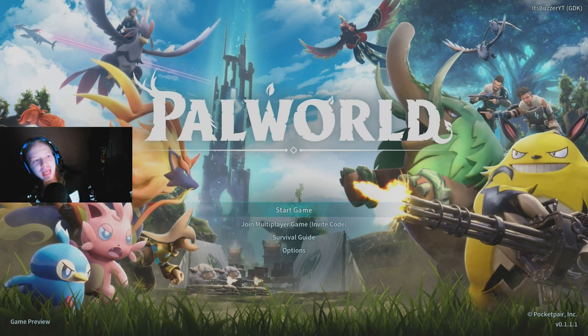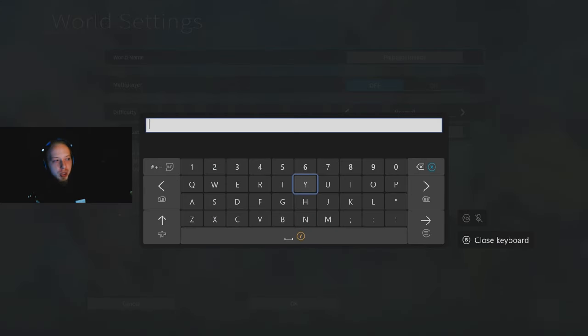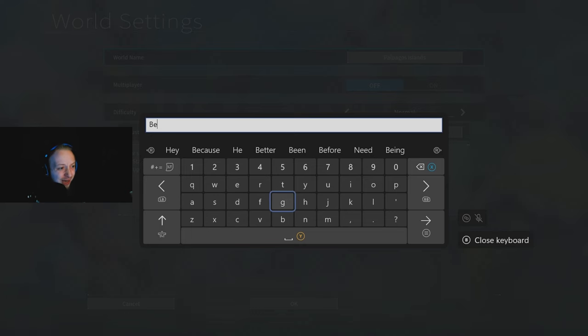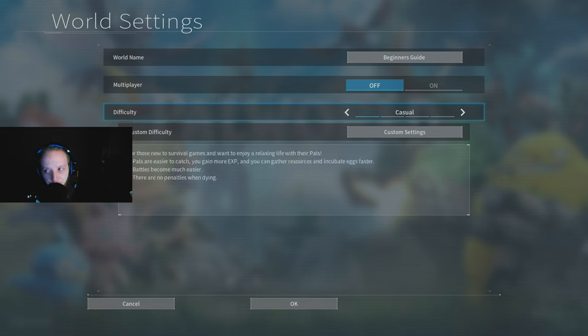All right guys, I am doing a beginner's guide of Palworld. Obviously, gotta start the game and create a new world. You can name it whatever you want, so I'm going to call this the beginner's guide world. I would normally use normal difficulty, but in this case, casual.